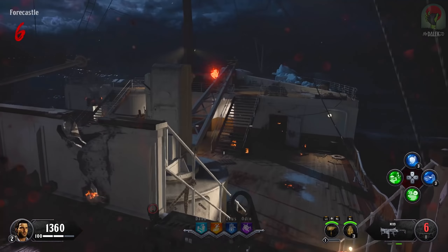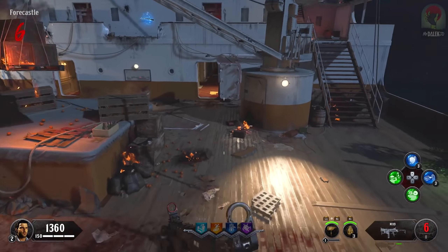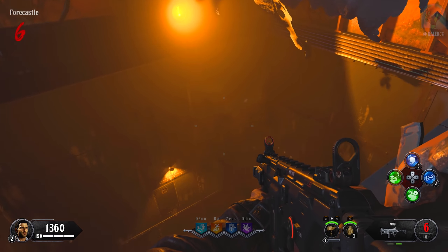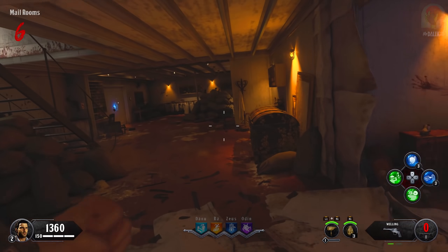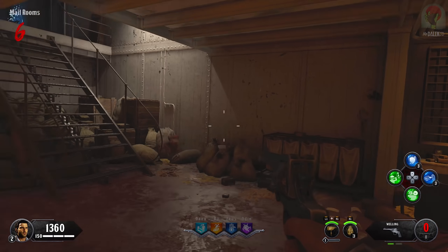How much is this? 500 points. The artifact is going to take us somewhere — it's another teleporter. This boat's so big, I'm glad we have this. Travel to the poop deck! Can we hop down? Hop down — in the mail rooms! Yo, this map is huge.